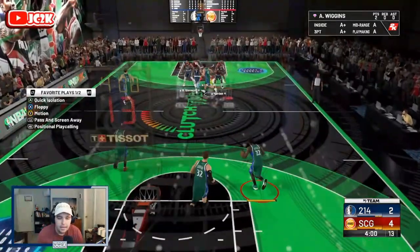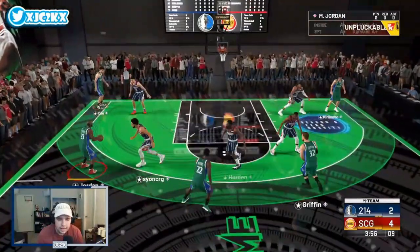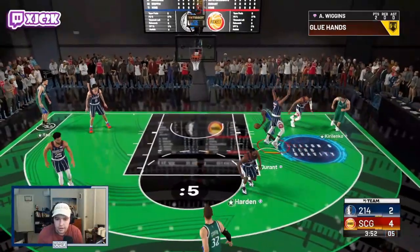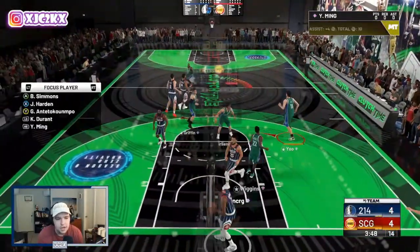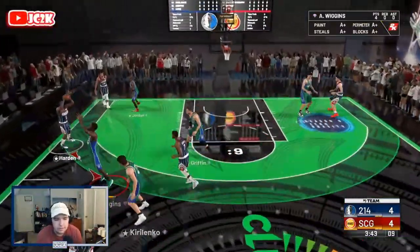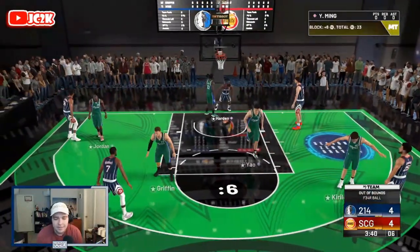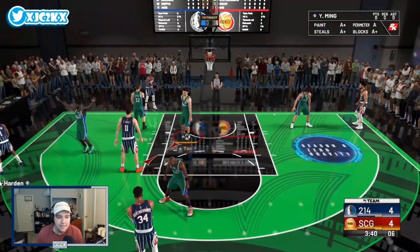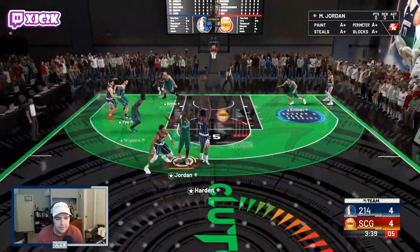Getting the ball right back to Wiggins — running a pick and pop, catch pump fake, and Wiggins goes all the way to the rim for an easy dunk. He's going to trigger those contact dunks constantly. On defense he gets a block, which is great, though I wasn't able to get the steal I was going for — that's one small complaint: he doesn't have half-intercepted, so he probably would have gotten that steal with it.